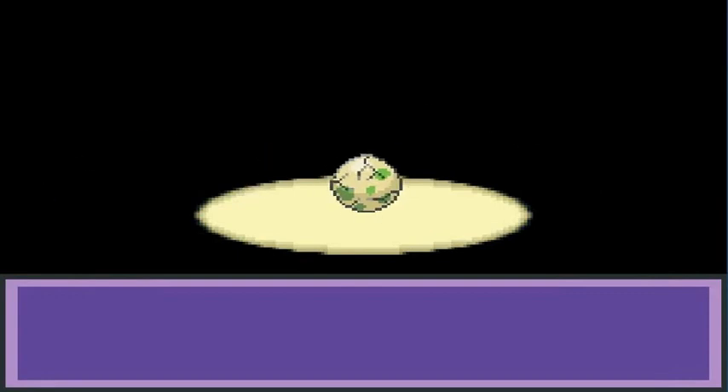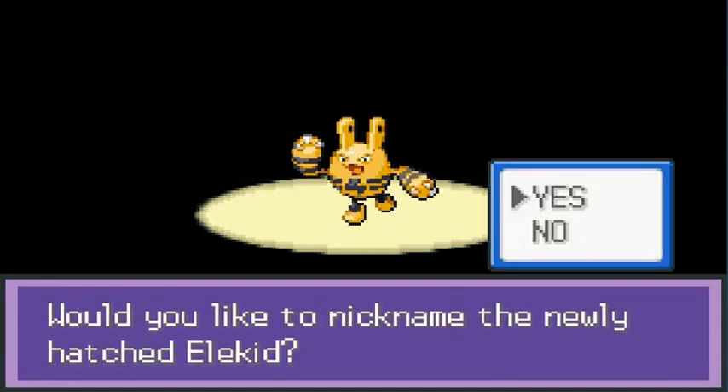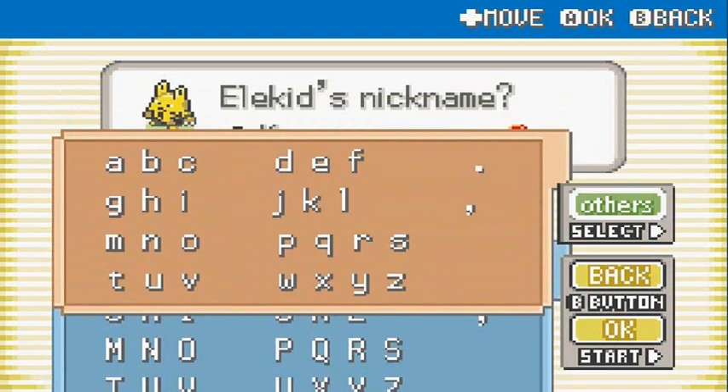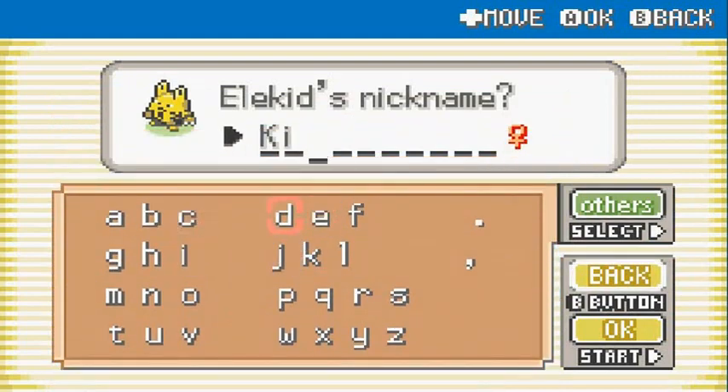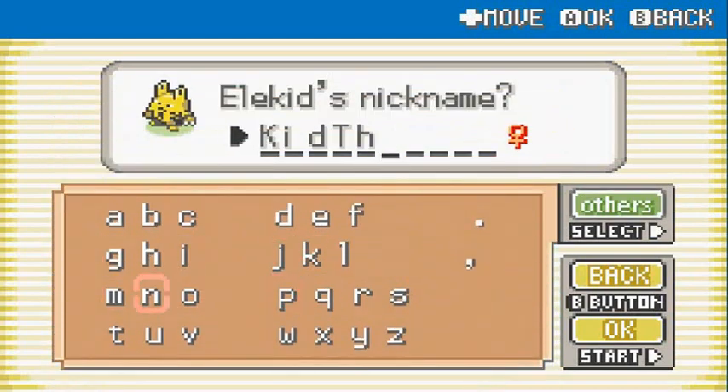Wait — it's finally hatching! Would you look at that, we got ourselves an Elekid again. Wow, just the same luck as in Pokemon Crystal — I get an Elekid. You guys already know what I'm gonna call this guy. We're gonna call him Kid Thunder. Welcome back to the team, Kid Thunder!